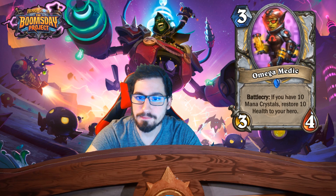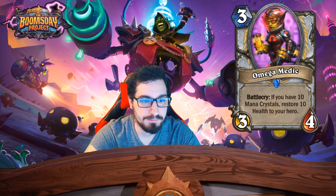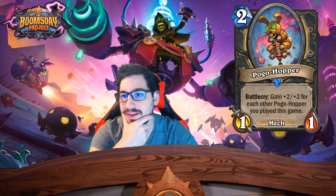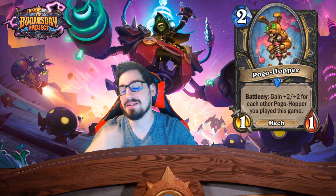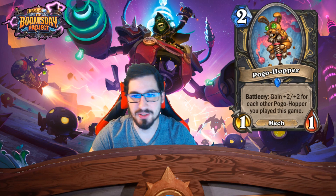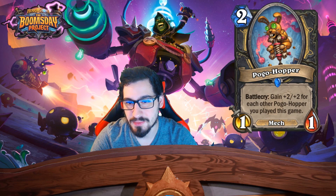Pogo Hopper — two mana 1/1 Mech, battlecry: gain +2/+2 for each other Pogo Hopper you've played this game. There are a million different ways to play this card — add a bunch of them to your deck and hopefully draw into them.